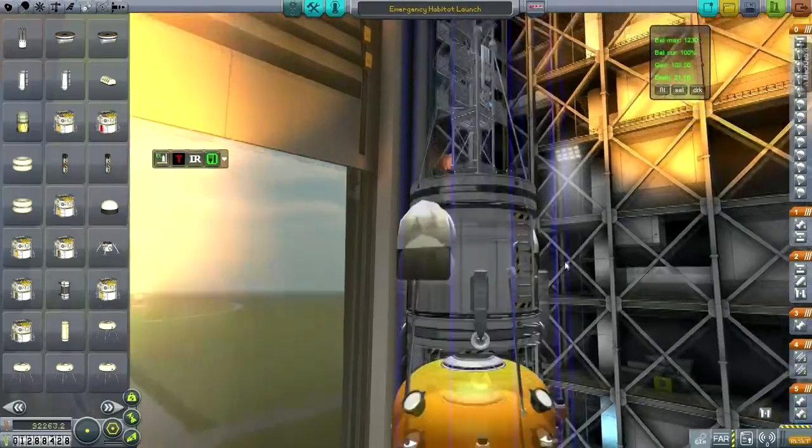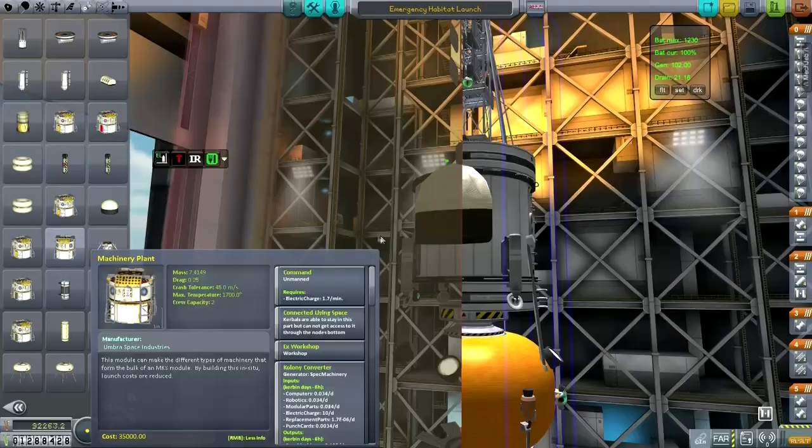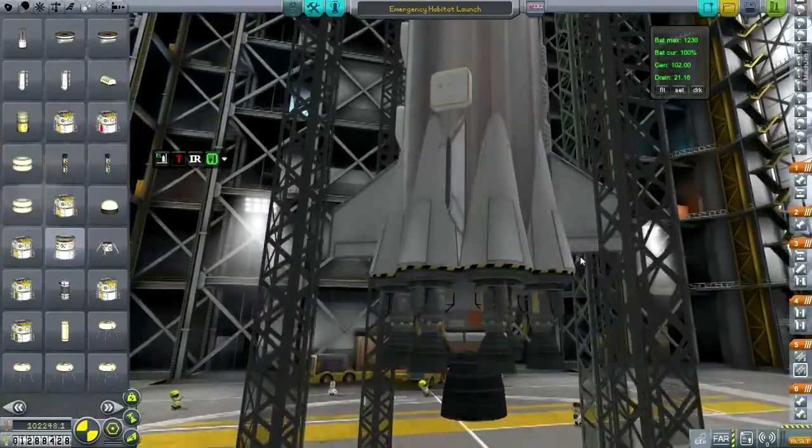The Orange will have to come around and dock with this once in orbit, so we'll see how that works out — that's going to be an interesting maneuver. Now, the launcher stage. Let's start from the bottom.